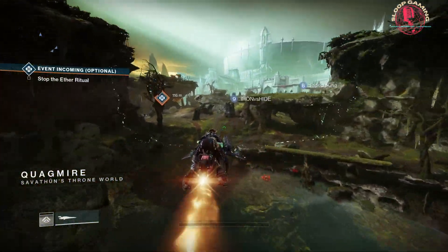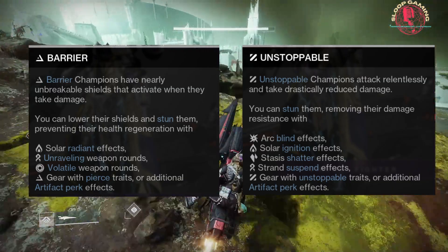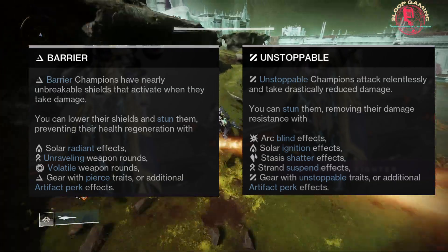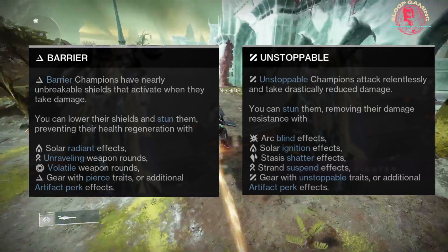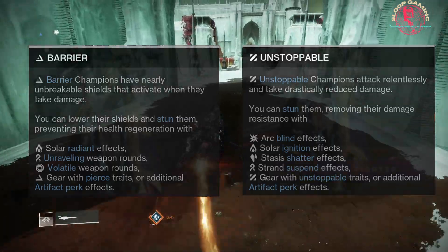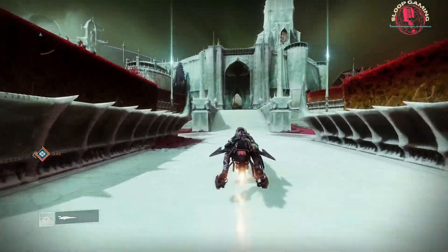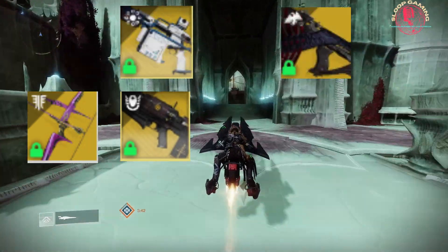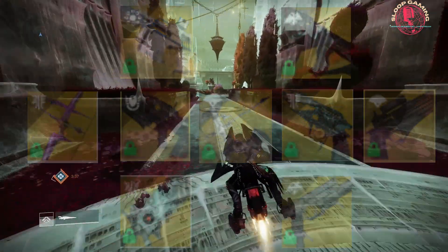Champions encountered today will be Barrier and Unstoppable. Season 21 Season of the Deep Artifact Mods can passively empower auto-rifles to counter Barrier Champions, with hand cannons or glaives to counter Unstoppable Champions. A variety of exotic weapons having intrinsic traits to counter champions are also at your disposal to defeat these enemies of humanity.